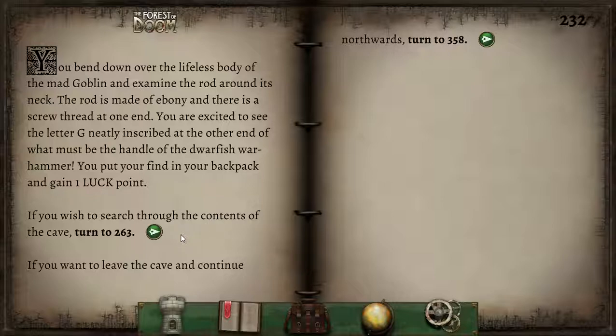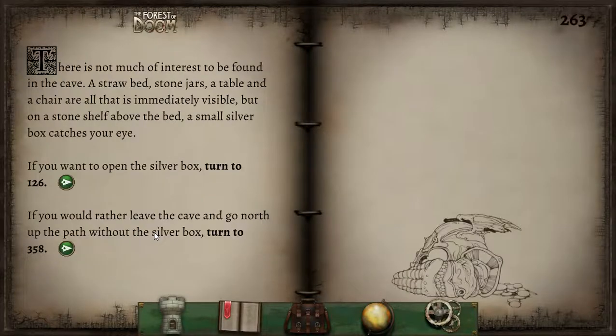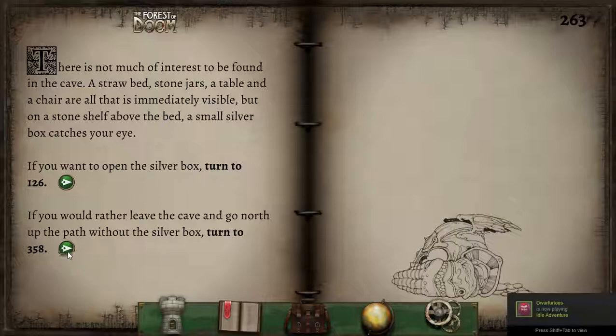We may search through the contents of the cave, but be careful — the ogre might wake up. There's not much of interest: a straw bed, stone jars, a table and a chair. But on a stone shelf above the bed, a small silver box catches your eye. I seem to remember poison dust in the silver box, so I'm going to leave the cave and head on up the path.